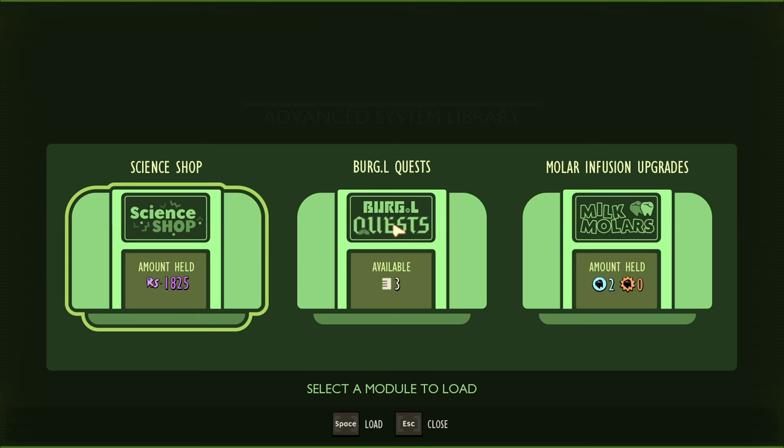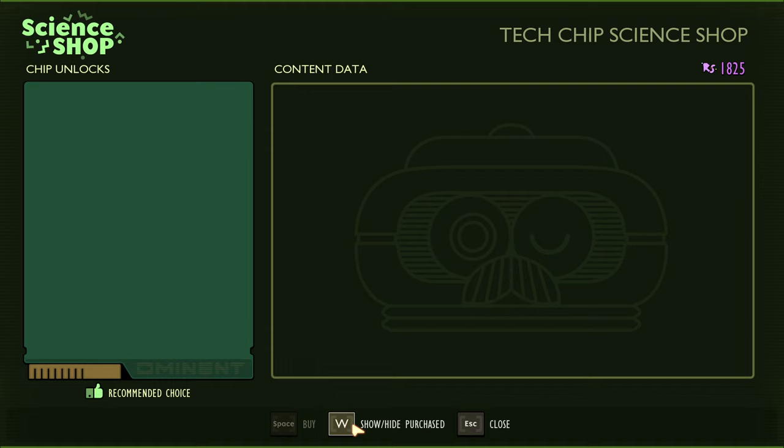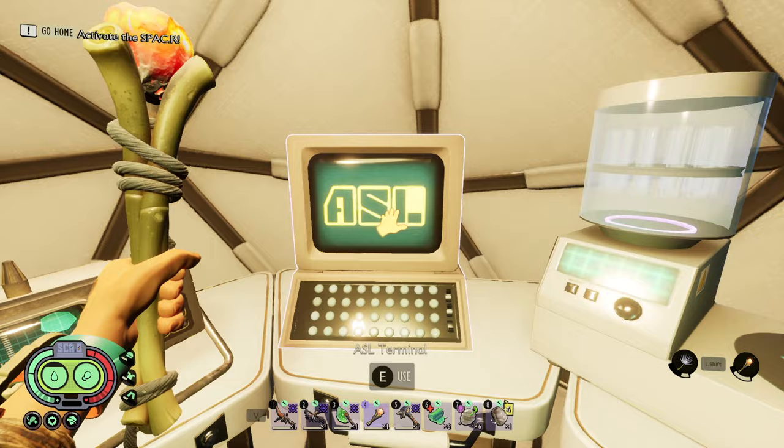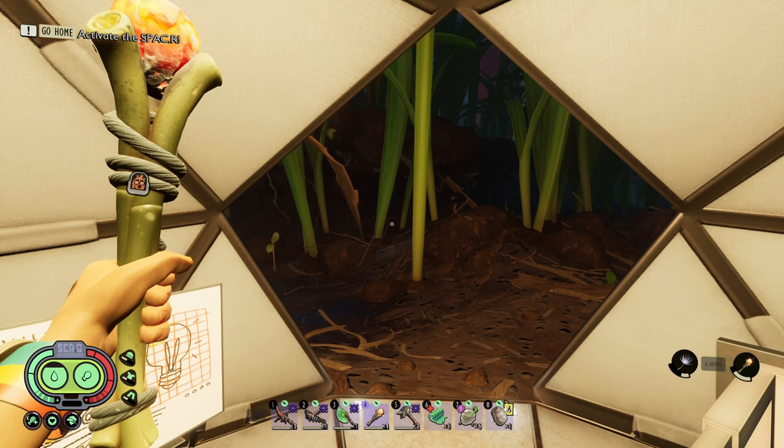Next, go to the ASL science shop and purchase everything — you'll need to have everything purchased from the science shop. You do not get enough raw science from finishing the game normally to do this, so I recommend doing those three daily quests frequently as you play through. That way you won't need thousands of raw science at the end. Also, you do not actually have to collect all the raw science found in the world — there are a couple I didn't collect because they were in a pain-in-the-butt place to reach.